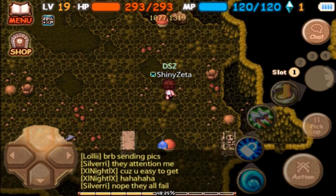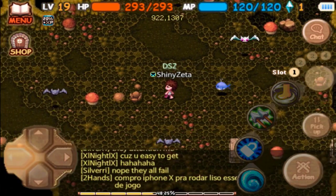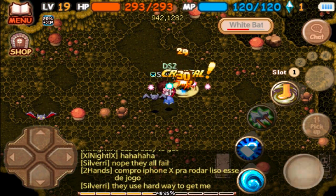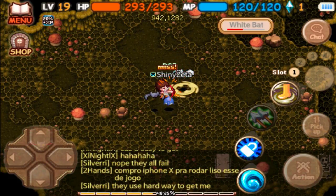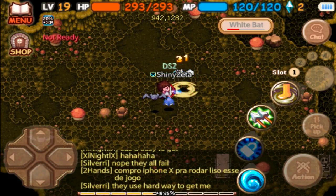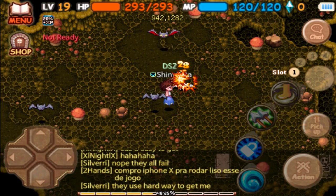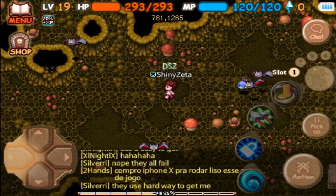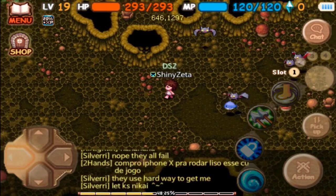Spawn point number three is a little bit up here — and there we go, there's one! Finding the white bats is honestly not that hard because the respawn time is only five minutes and up to three can spawn at the same time in the cave. That's one down — spawn point number three.